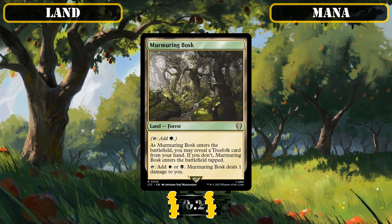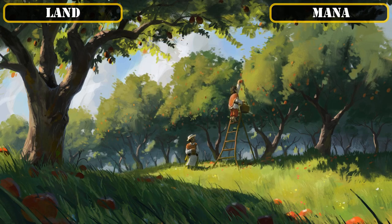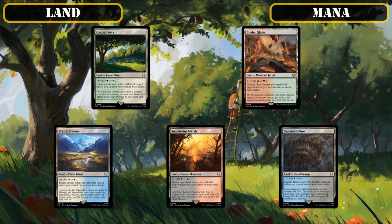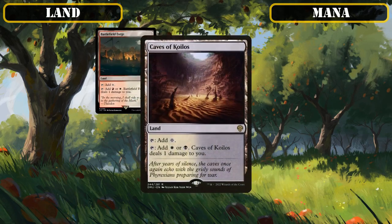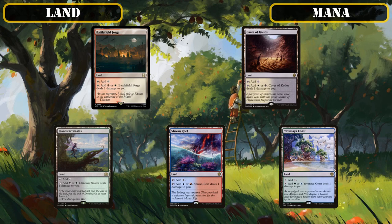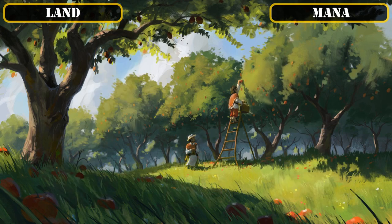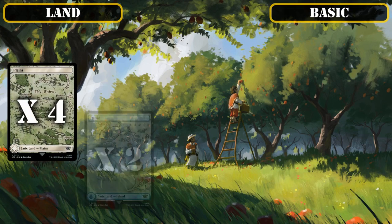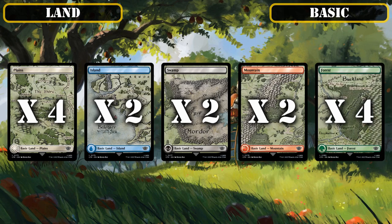Murmuring Bosk is another tapped tri-land that may cost life to tap for white and black, but makes up for it by being a forest, which a variety of our land ramp sources can fetch up for us. The battle lands — Canopy Vista, Cinderglade, Prairie Stream, Smoldering Marsh, and Sunken Hollow — are dual lands which possess basic land types to make them fetchable by some of our land ramp and can often come into play untapped thanks to our land ramp suite fetching up basics. The pain lands — Battlefield Forge, Caves of Koilos, Llanowar Wastes, Shivan Reef, and Yavimaya Coast — are even more duals that help us fix our mana at the cost of life initially, that we can later tap for colorless once we get access to those colors through other means. And lastly, the slow fetches, Evolving Wilds and Terramorphic Expanse, provide the build with one last bit of fixing for any of our colors, as well as getting basics out of our deck and into play to make it more likely we draw into gas. Finally, we'll be running four plains, two islands, two swamps, two mountains, and four forests as our basics to close out our land base.